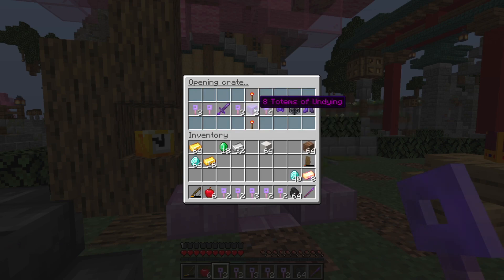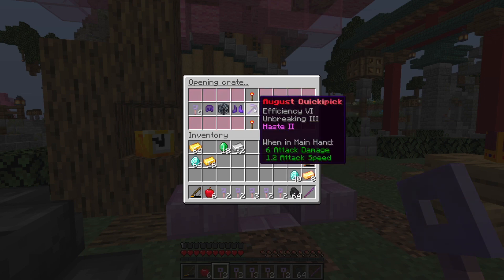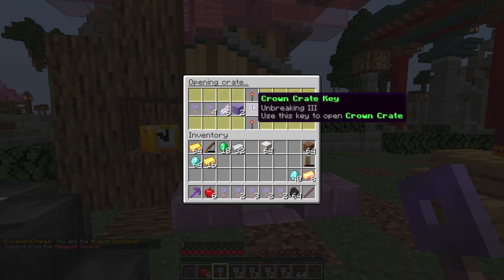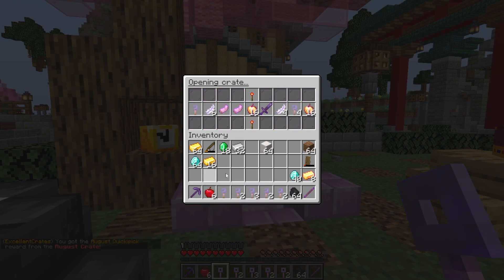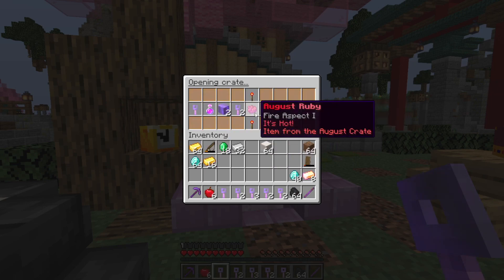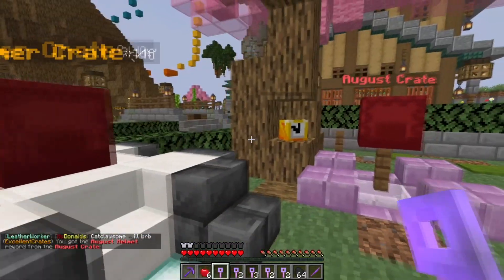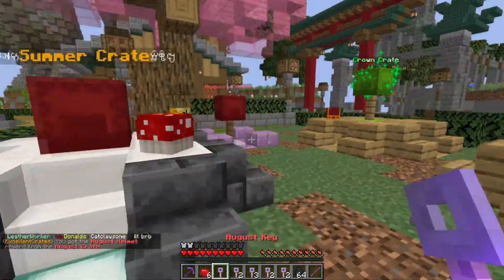The August crate is really cool — you can get a ton of stuff. No way — we got the pickaxe! I really wanted that and I got it, I am so happy. Those pickaxes are really good. We now have two pieces of netherite, with another piece already in my ender chest — that is amazing!